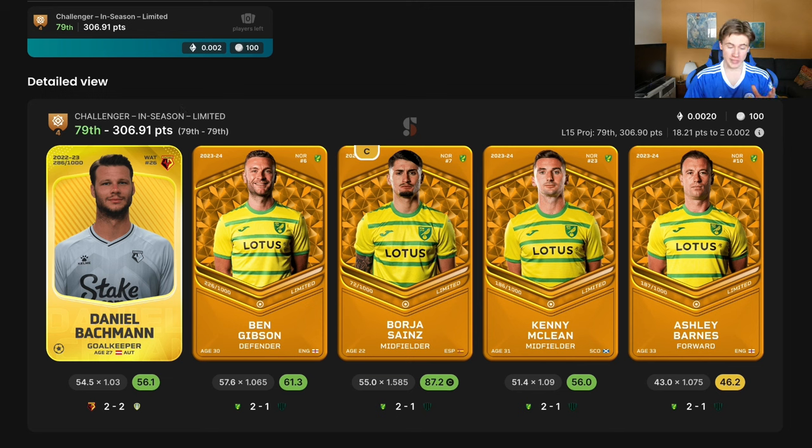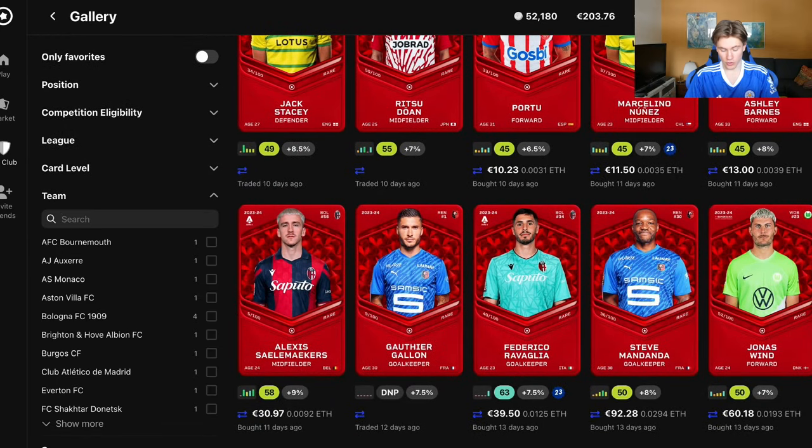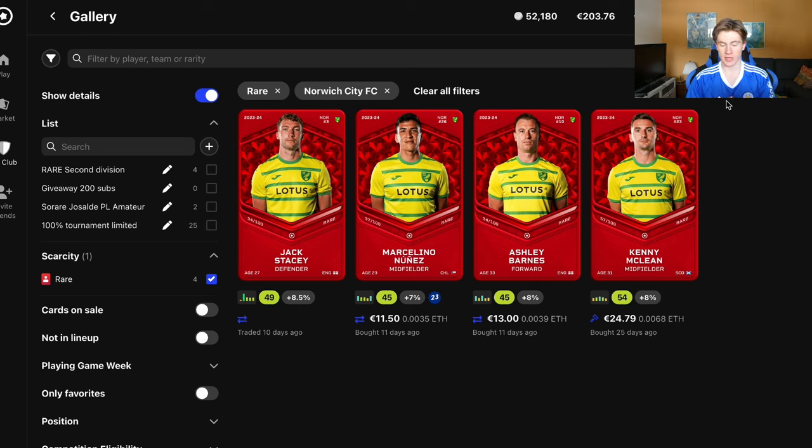That is what I would be doing right now if I were new to Sorare, and I am also doing it now — this is a side project for me. And if we go to Rare and then we go to Norwich, I have done it with Norwich because I saw it worked well for my mate, and he gave me some suggestions when it comes to very low-value players that are actually very cheap. So I went out there and bought these four guys, and currently they have almost earned every single penny back just after one game week. Of course, the goalkeepers are more expensive so you need to win more, but it gives me a lot of confidence in this strategy.